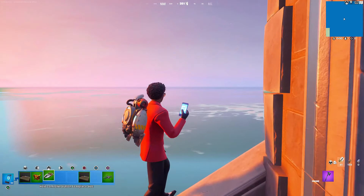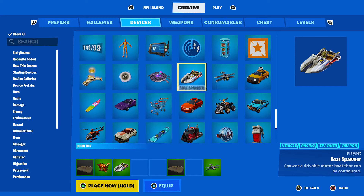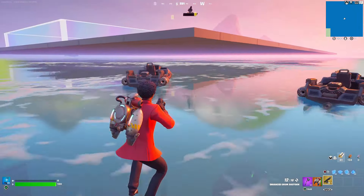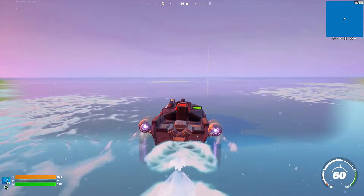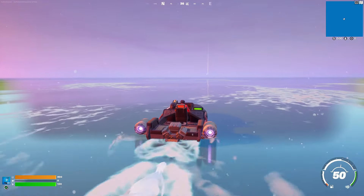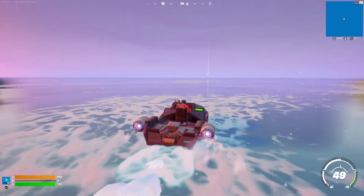We can actually just get a boat. The boat may not work in here - okay, the boat's not working... oh, okay, we got a boat! So we're driving a boat past the barrier, past our island, all the way to the new hub. Let's see how we can really break this game.